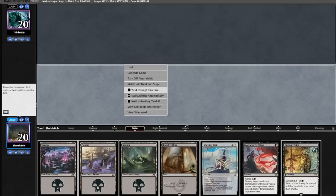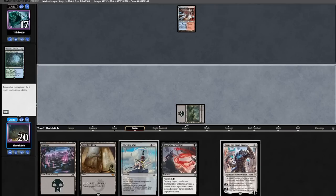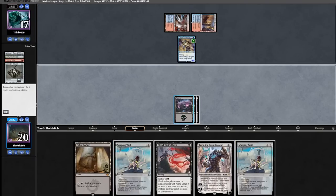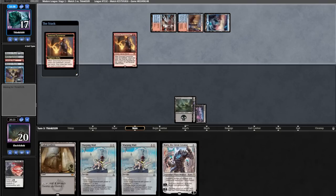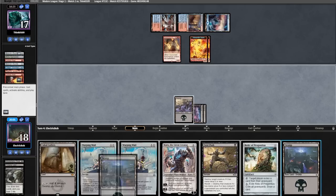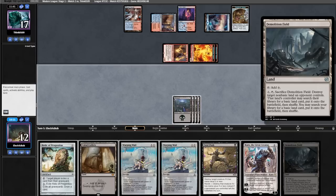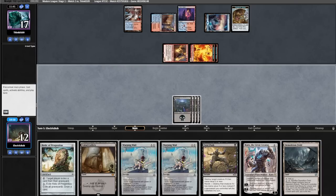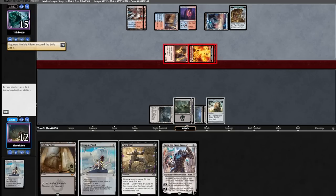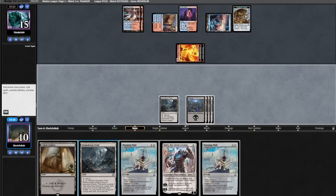Game three — hand looks good. Opponent casts Mishra's Bauble targeting himself, shuffles away top and finds a land. We find a Karn so we suspend the Profane Tutor. Opponent plays land, shredder, casts Bauble and connives discarding Unholy Heat. We Blood Chief's Thirst the shredder. Opponent jams Seasoned Pyromancer discarding Ragavan and Heat. We cast Profane Tutor — actually we want Night's Whisper — finding a Relic. We cast Relic and pop it immediately, finding another Relic. Opponent dashes Ragavan, attacks for six exiling an Urborg. We find a Demolition Field which unlocks our Warping Whales.